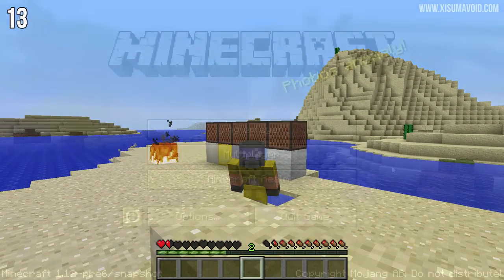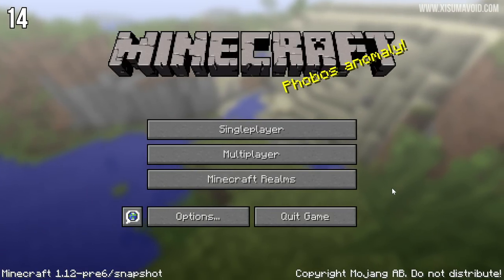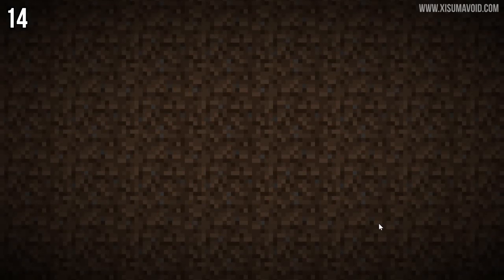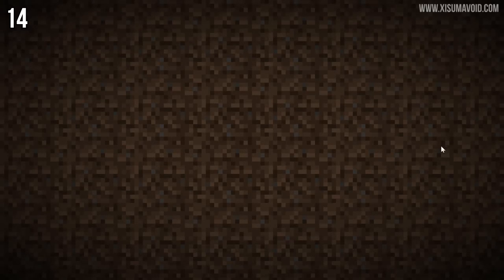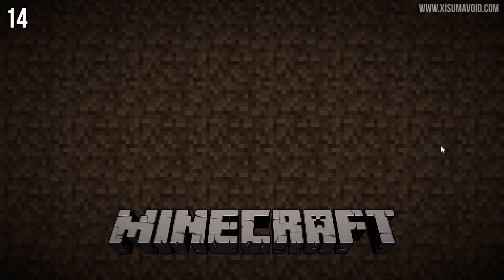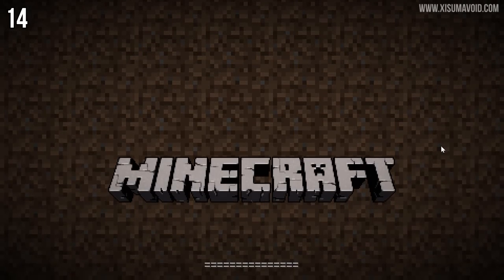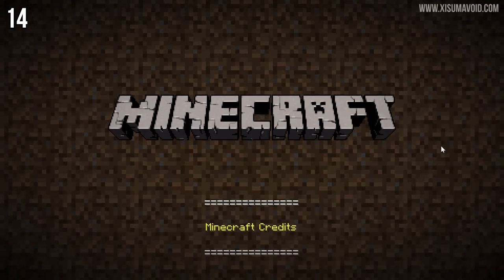Normally you'd need to slay the Ender Dragon and hop into the end portal to see the end game credits. But if you're itching for your favorite — or should I say no one's favorite — part of the game, you can click down at the bottom of the main menu and it takes you to the end credits, which scroll very slowly. If you hear music during the end credits, it's actually been there the entire duration of the game — it's the song 'Alpha' from C418's Volume Beta soundtrack. A bug had stopped it from playing, but now with your music turned on it will play every single time.